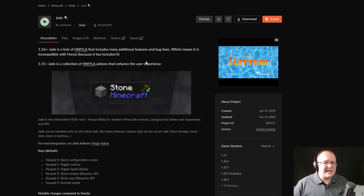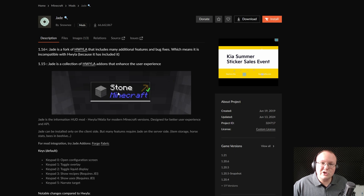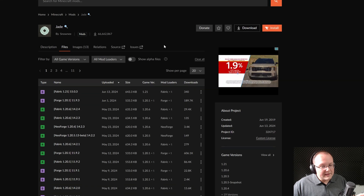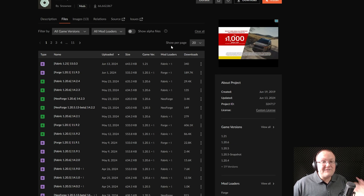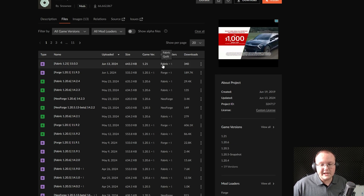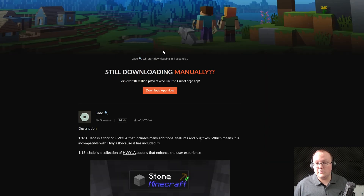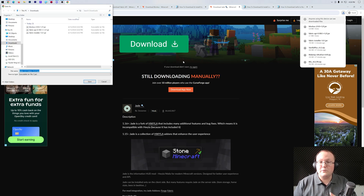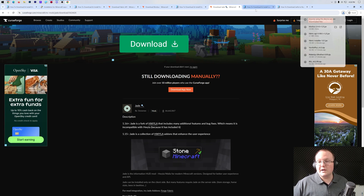Jade is like a mod called Here's What You're Looking At, or HWYLA — it's a fork of that, and it shows you what you're looking at. This can be super helpful with mods; it's a really good utility mod. Going to Files, one thing to note: this mod isn't just for Fabric — it's for Fabric, Forge, and Neo Forge. So you want to make sure you're getting the Fabric version for 1.20.1. Whenever you're getting a mod, make sure you're getting the Fabric version, and that it's for the correct Minecraft version, otherwise it won't work.